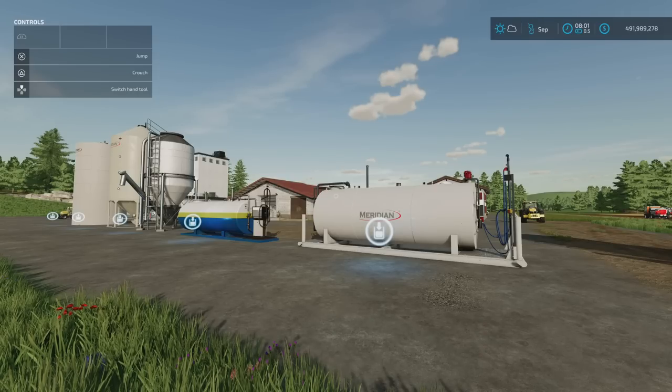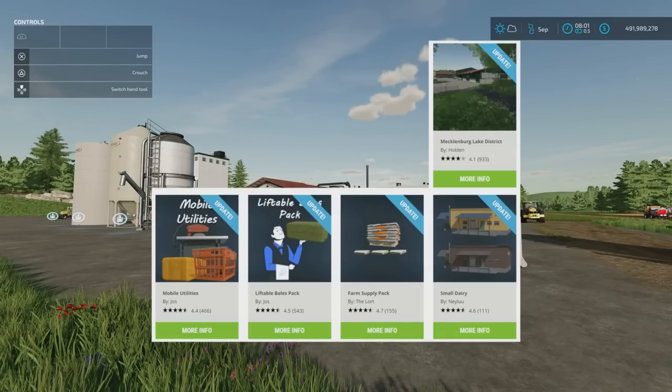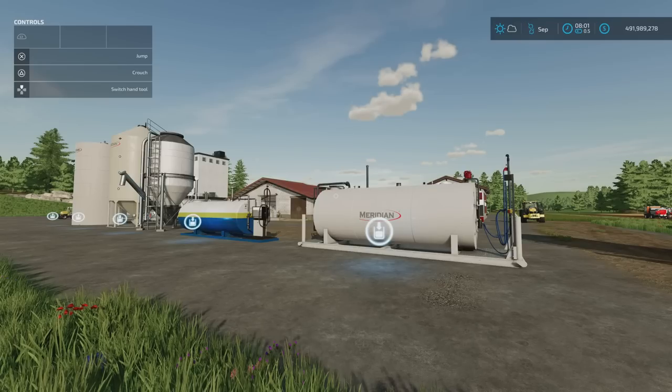Then we've got regular mods. Mecklenburg Lake District by Holden — the map has had an update, which will require a new save game. Mobile Utilities by Joss has added a mobile sell point and a mobile bale sell point. The Liftable Bales Pack has added more vehicles and bale trailers compatible with custom mods. The Farm Supply Pack has added sorghum. And the Small Dairy by Nalu have all had updates.